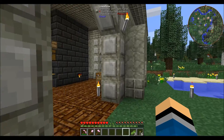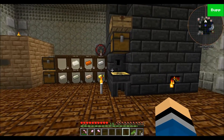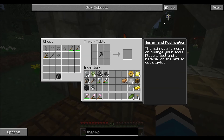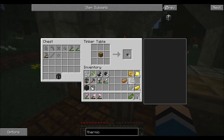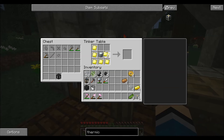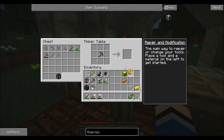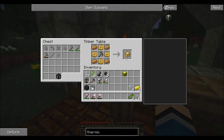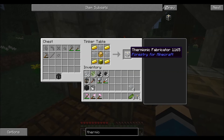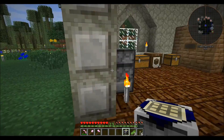We're going to get into the water wheel, but first up we have our thermionic fabricator. That's this here — sturdy casing, gold chest, blah blah blah. We put this together, and the sturdy casing clicks right in there. That should be everything — yes it is. We have our thermionic fabricator.